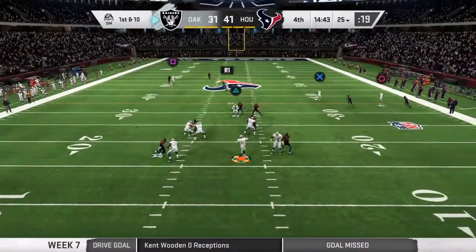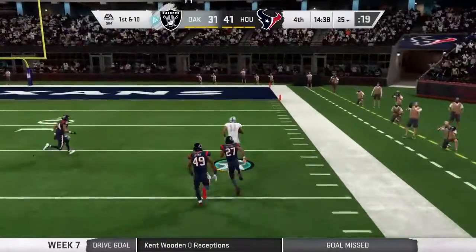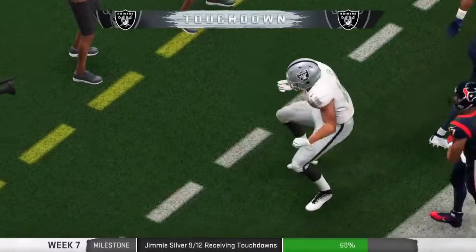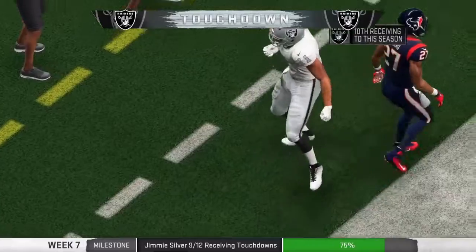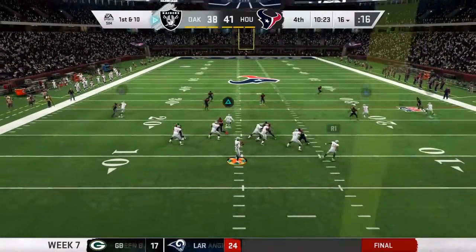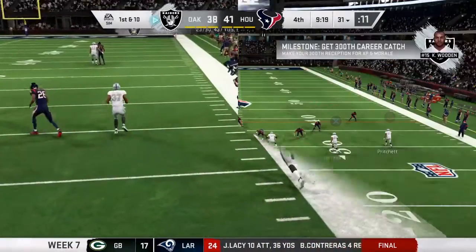Throwing on first down, George — he's got a man wide open, complete. And he is in. Touchdown, Raiders. A big play there. That was an easy pick up because they handed it to him. That was way too easy — just looked like absolute confusion defensively.